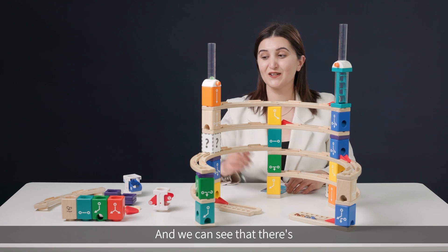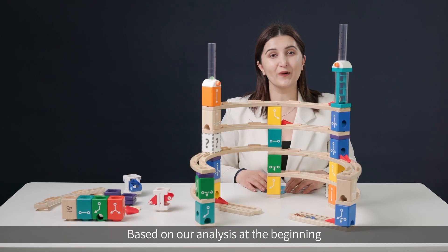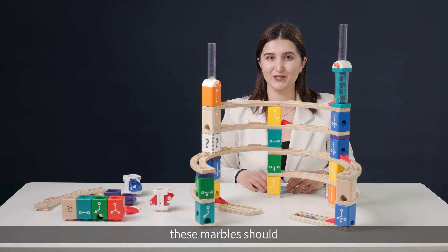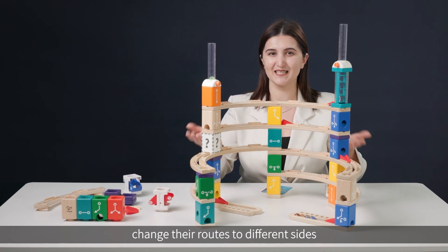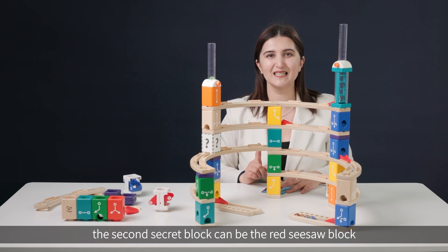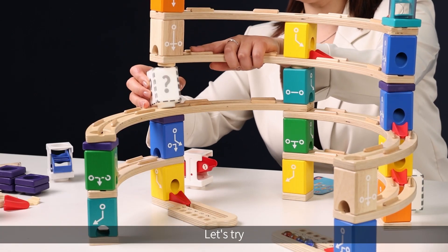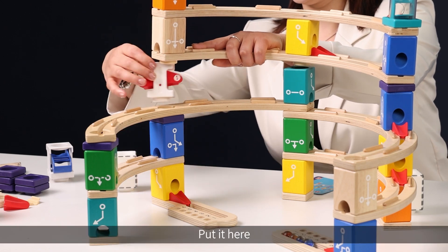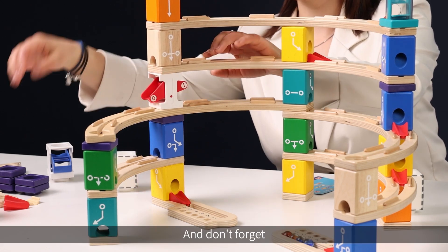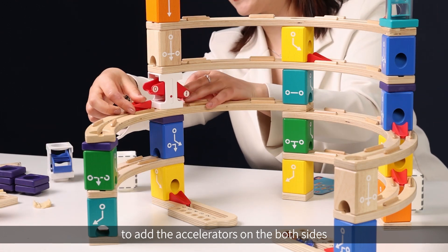There is another secret block on the left side. Based on our analysis, these marbles should change their routes to different sides, which means the second secret block can be the red seesaw block. Let's try — put it here.